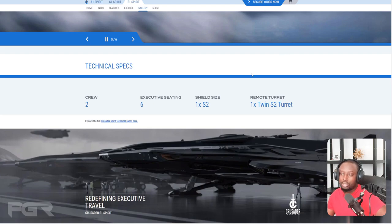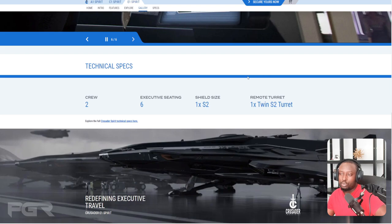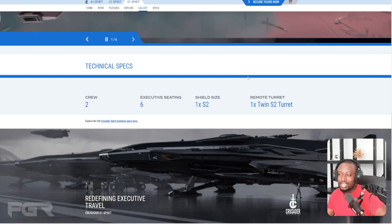Let me know which one you guys are going to get — are you interested in the Crusader Industry Spirits? Are you going to get the A1, the C1, or the E1? Let me know down below. I'll see you on the next one.